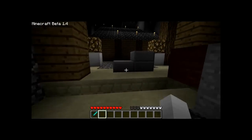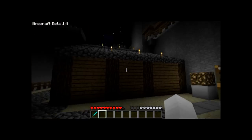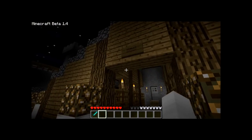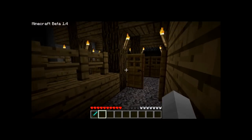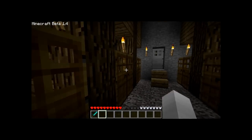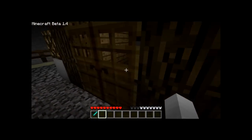You'll notice we've got two chimneys and they are actually chimneys on various outbuildings - they're actually hollow all the way through. Stables - no horses yet, I'm not running that mod.